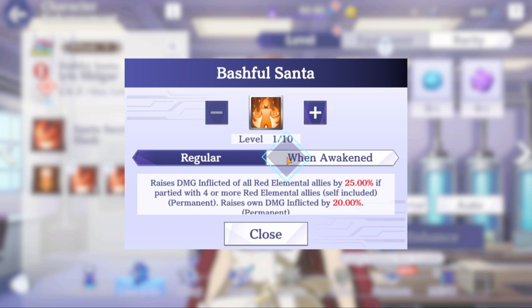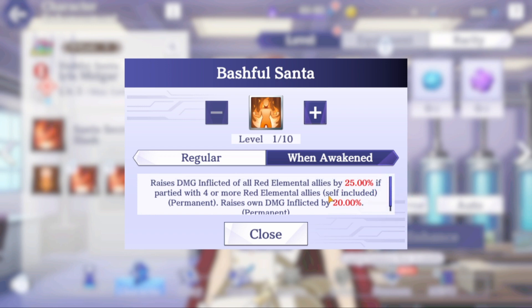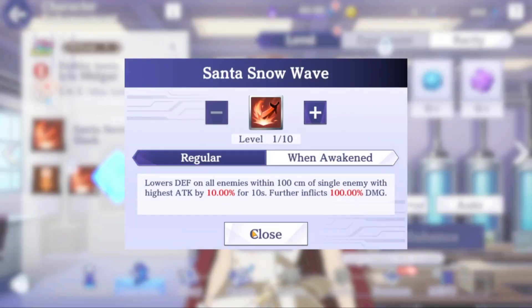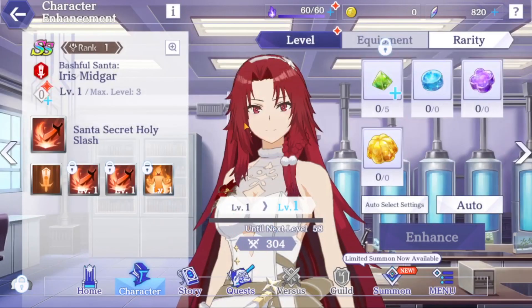When awakened, it's even way better — this is what makes the awakening worth it. Unfortunately we'll probably see this really far on the roadmap, but it raises own damage inflicted by 20% permanent. That means you're taking a 45% attack boost total, and you're also lowering the defense with Snow Wave. You're consistently attacking the enemy with the highest attack.